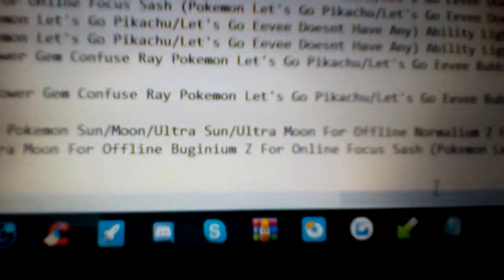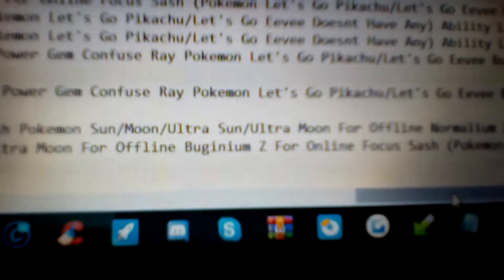And then for Pokemon Sun, Moon, Ultra Sun, and Ultra Moon — for online, it's the same: the Focus Sash. But for offline, it's the Bug-boosting item. This is mainly just to boost the power of that Fury Cutter. And then there are no held items in Pokemon Let's Go Pikachu and Let's Go Eevee.